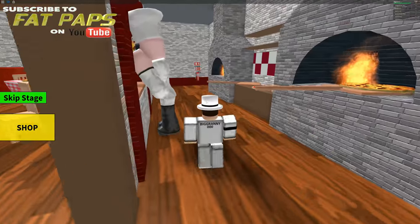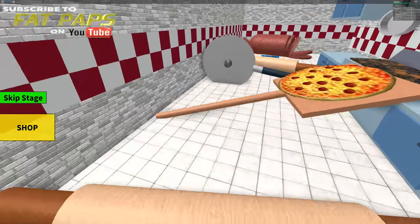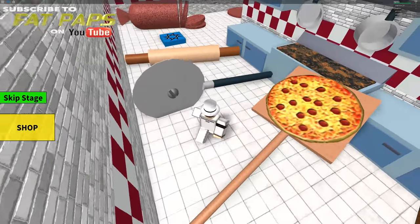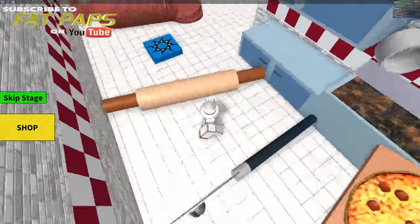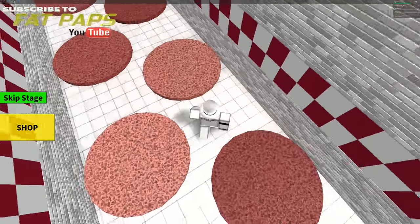Alrighty, let's do this. Go through the staff only area, got the fire extinguisher, we got furnaces. Got to jump on this rolling pin — the pizza pan, whatever you call it, the slicer. Got some sausages. This is really, really tight.